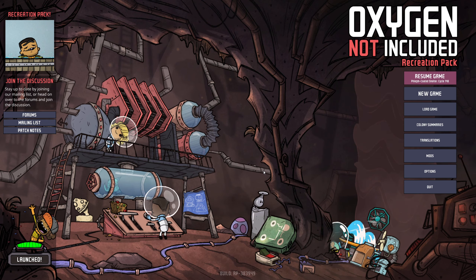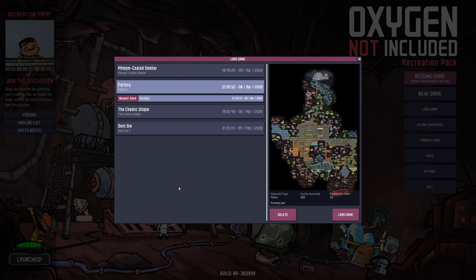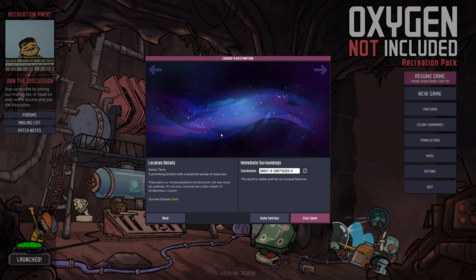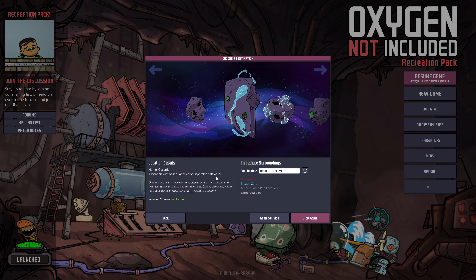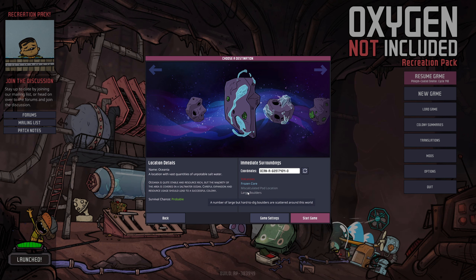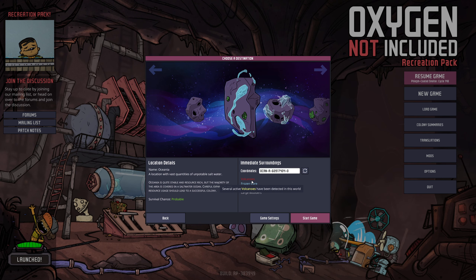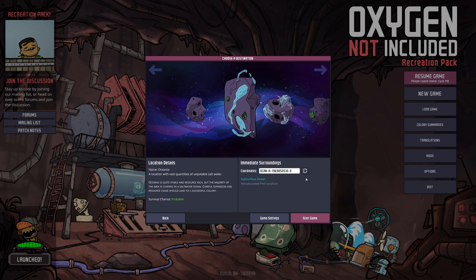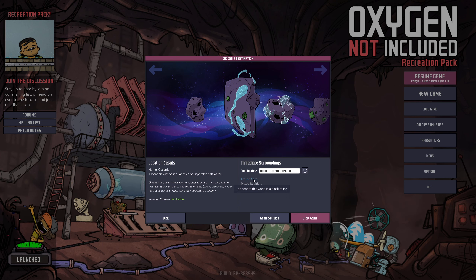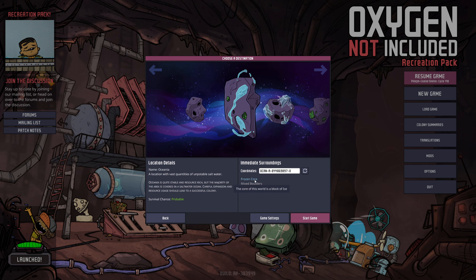Instead of restarting on the same map, I kind of wanted to see the other maps. I still have this save right here. You can see up here we have the Gravitas facility that unlocked to get the old biome. I want to see the other maps essentially, so I want to try that out. We have Oceania. And apparently you can just keep clicking reroll and some of these will just flip over. You get a lot of frozen core - the core of this world is a block of ice instead of magma. That's interesting.